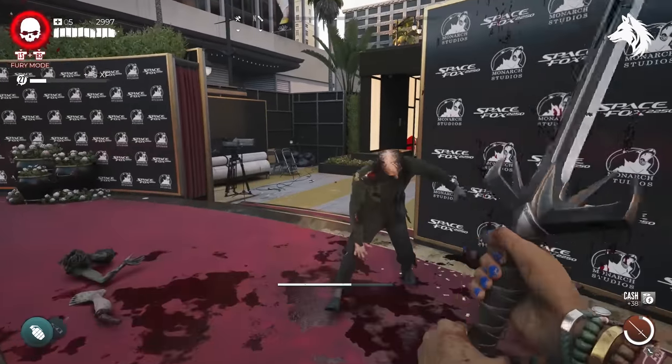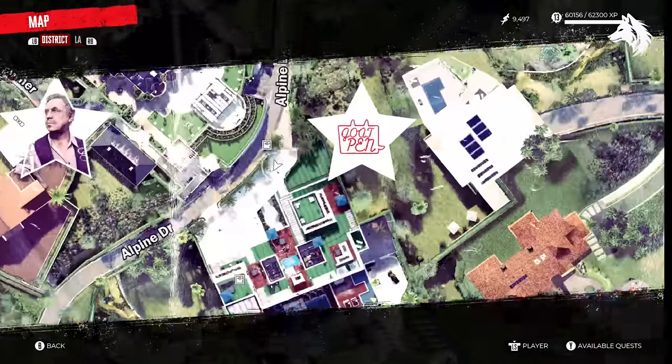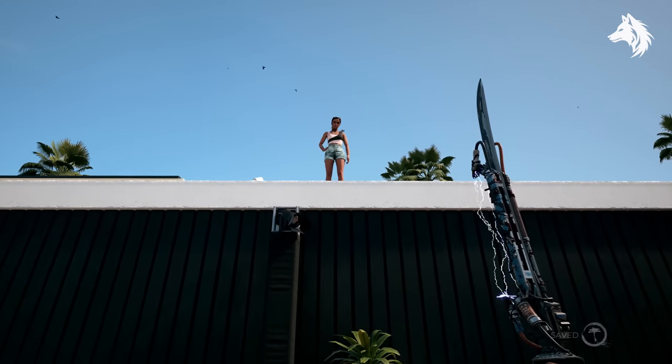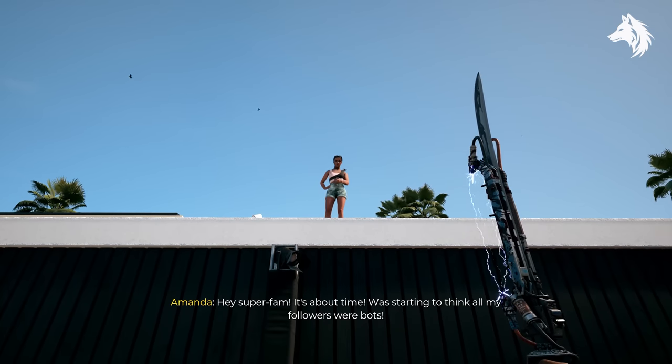Having finished main quest number 4 called The Cavalry, an explosion will go off on the roof of the Goat Pen. Talk to Amanda Stiles to start the quest Clickbait. Basically all of her quests are defeating zombies in different ways.